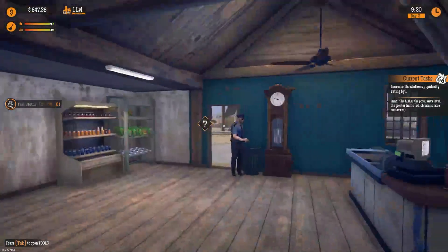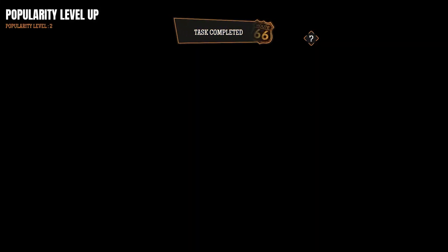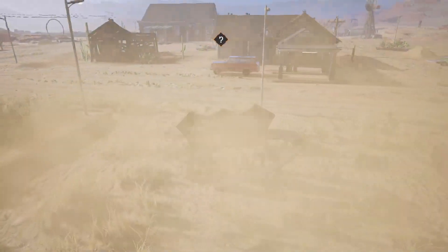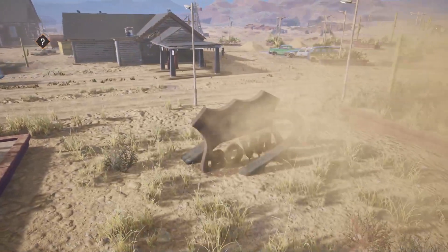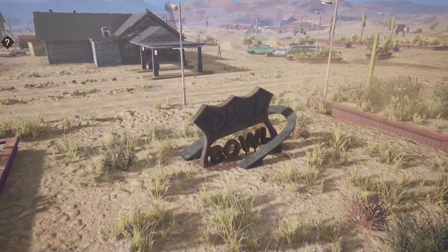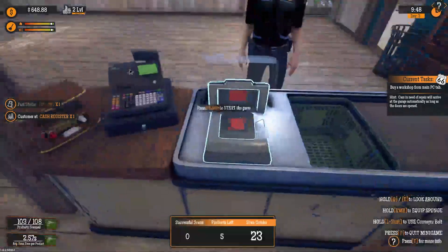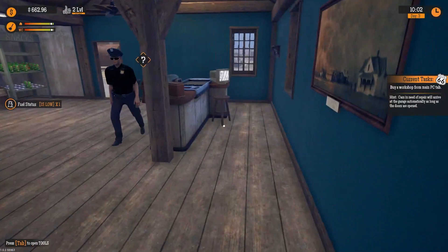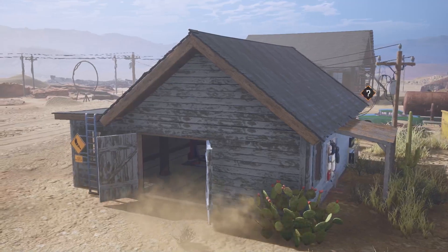I'm gonna have to repaint the rest of these walls. Hey — popularity level two! Buy a workshop from the PC tab. Cars need to be repaired. All right, got the car place.